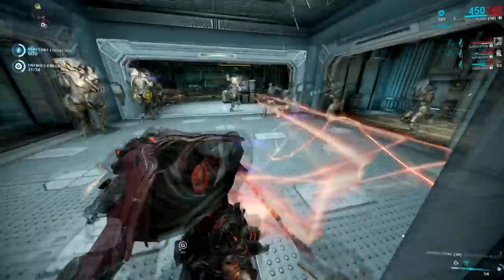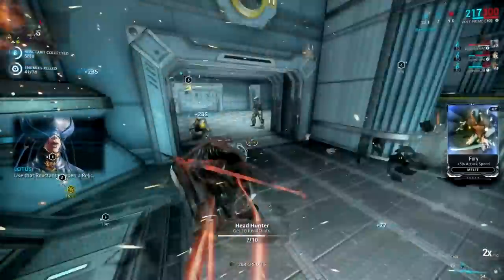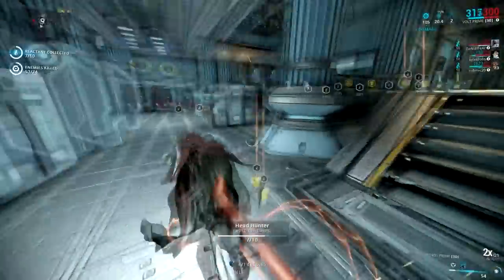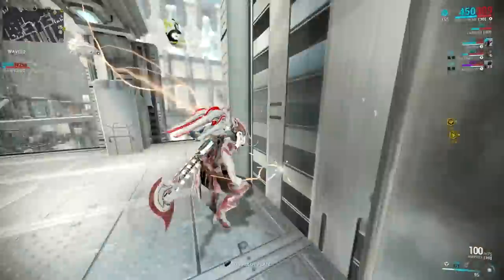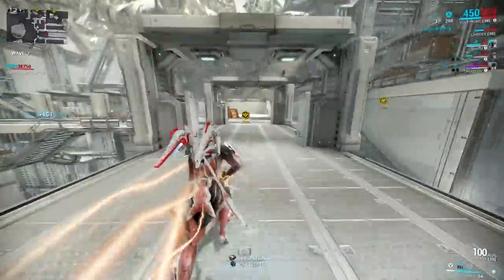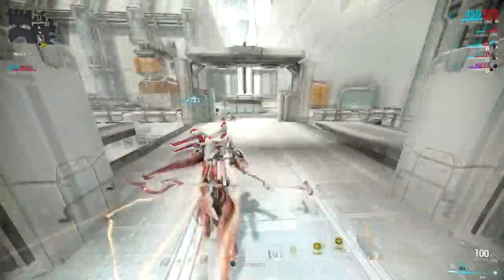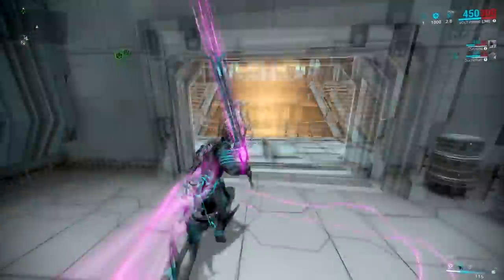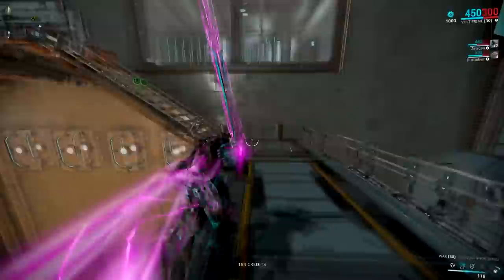This is what I'd call a selfish build because it doesn't really have much of a place in a squad other than just making things dead really, really fast. If you've ever wanted to take a big steamy dump on that smug World of Fire Ember or Soundquake Banshee, this is a build that can do it. Even in a stationary mission like a defense or an interception, this build excels at being where other frames are not. And it's proof that sometimes optimizing for utility can result in higher damage than optimizing for damage on a DPS frame can.